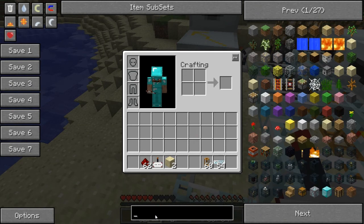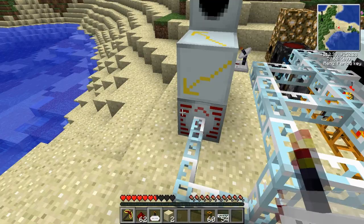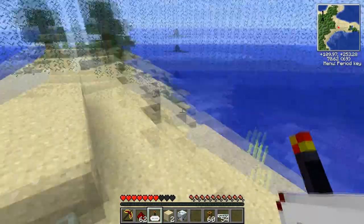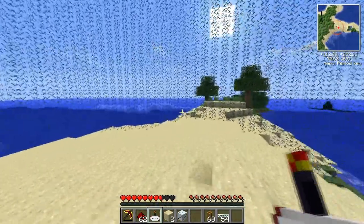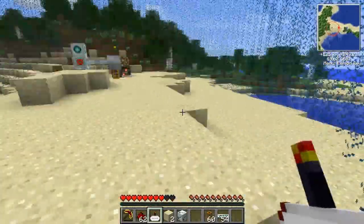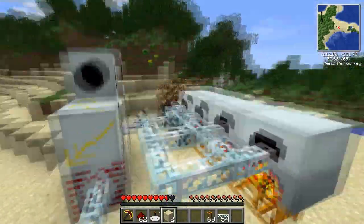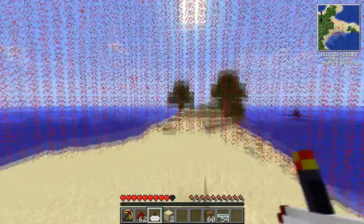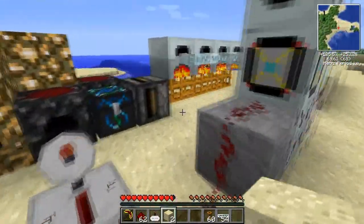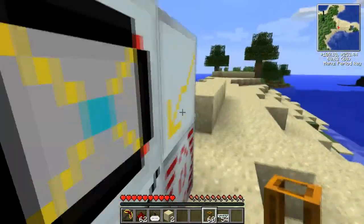If I take the zapper upgrade down using a pickaxe — I'm just going to grab the red matter because it's pretty awesome — without the zapper upgrade it is blue, and that is just a simple force field where you can't break it and you can't go through it. With the zapper upgrade you put it there and it will turn red — that's when it does damage. Pretty simple. There you go — like I said, infinite power source, pretty much.